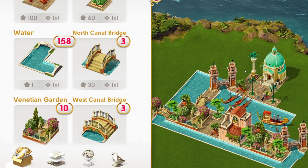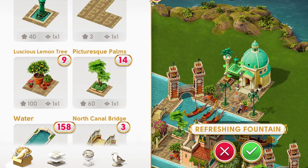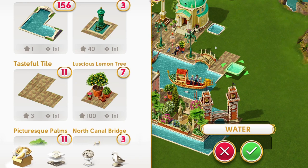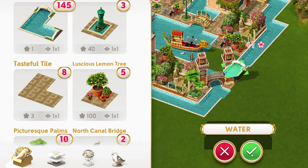After that I added this cute refreshing fountain, and to give some more color I included this totally Italian luscious lemon tree — it's so cute, thanks Wonka! Then I added the pavement together with the lamppost, finishing up with some more pavements.